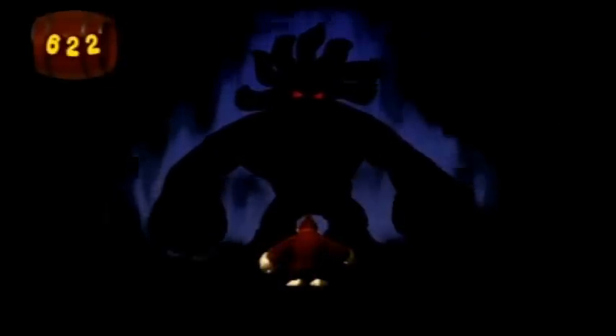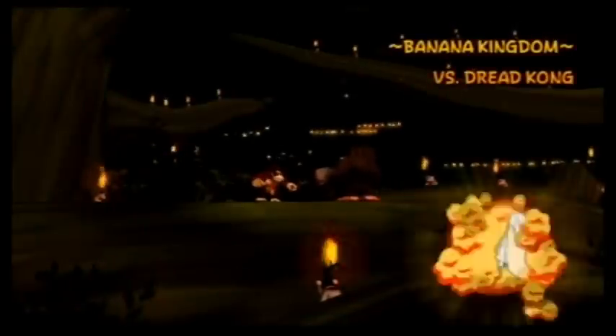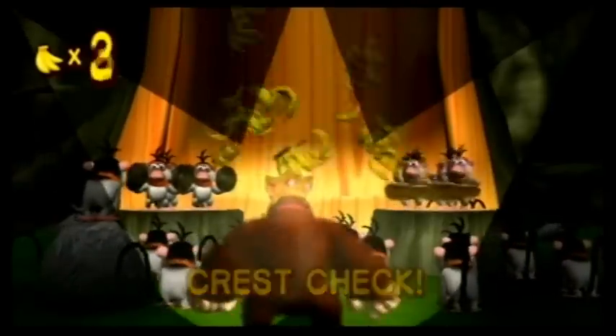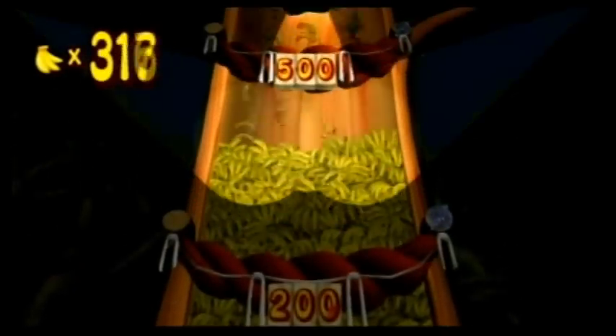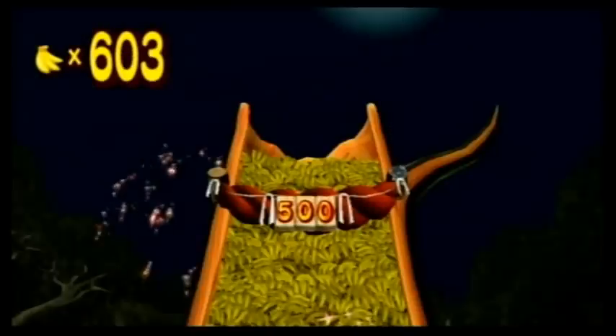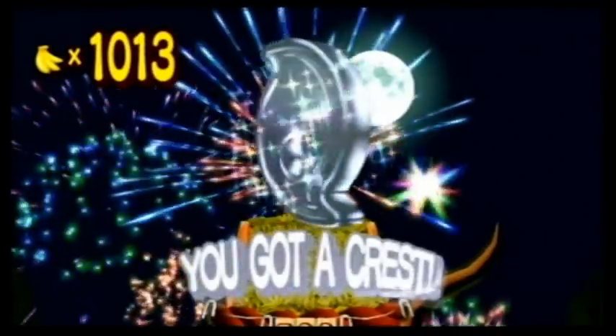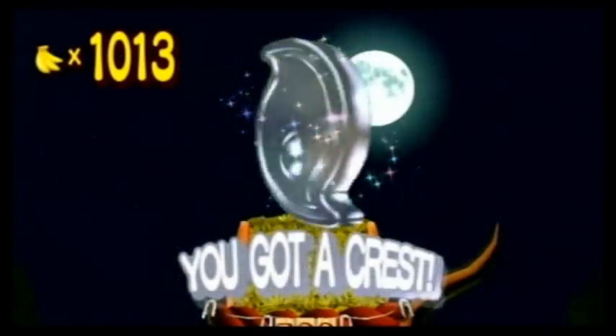When you finally come face to face with a boss, it would be wise to avoid getting damaged, since your bananas become your HP. After the boss fight, the number of bananas you earn get tallied up in a huge tree. 200 or more bananas earns you one crest, 500 or more earns two crests, and if you gain enough bananas to overflow the tree, you get a third crest. The number of crests represent your rank, and getting all three crests in certain kingdoms unlocks more kingdoms to explore.